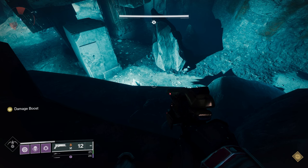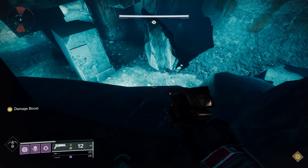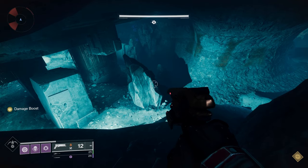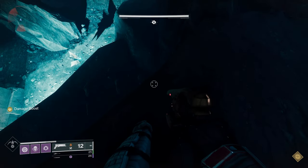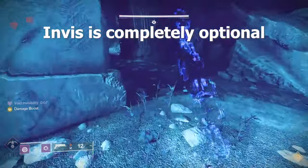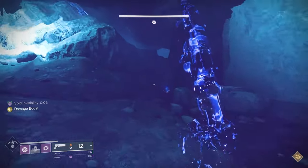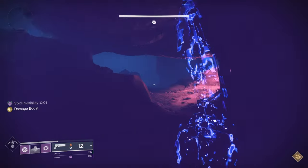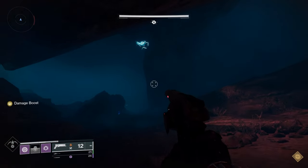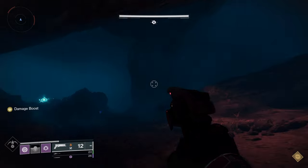That will disturb the Gorgons a little bit. If you're not really sure about how to work with Gorgons, just wait until they settle down. If you are sure, you can just make yourself invis and start running by them. Once you get to this red area, look up — and that's the next oracle.